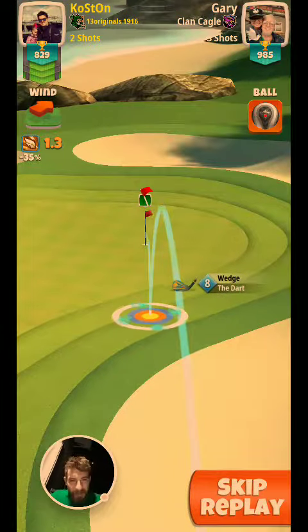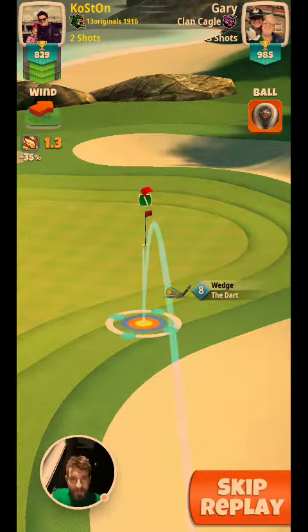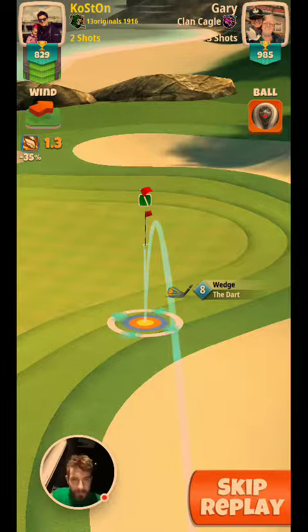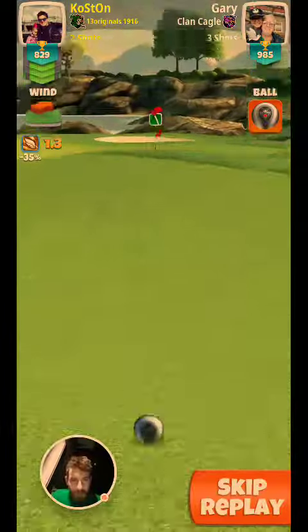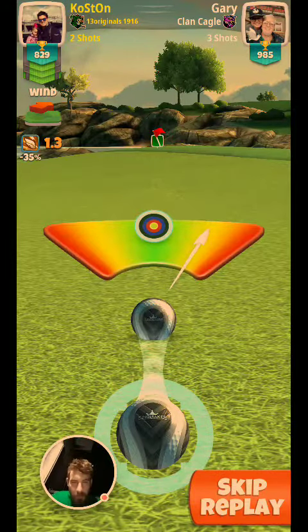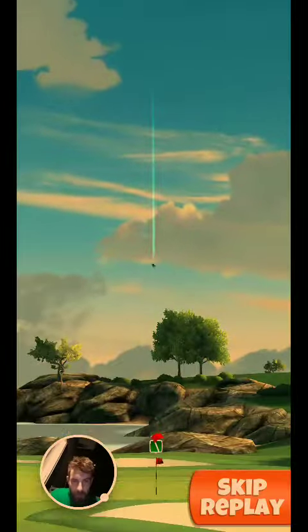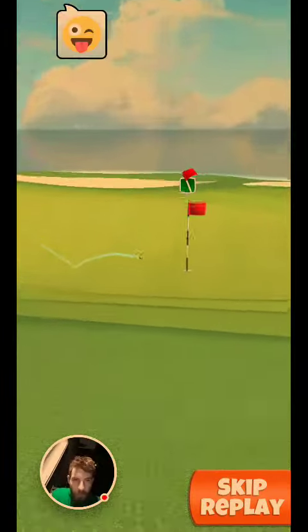The fella there, Gary, likes to get a little cocky. Gostin, 1.3 wind, does line up accordingly. That's no easy hole right there. I like to go to the left and attempt for the very long albatross, but that's one way of doing it.